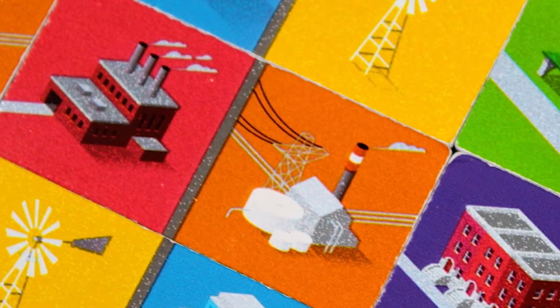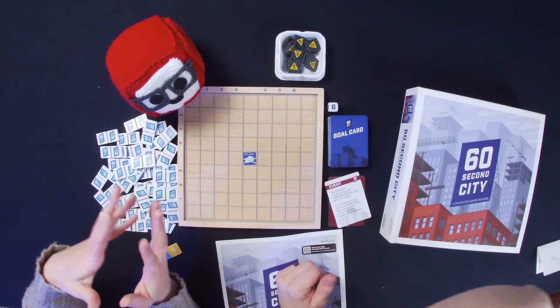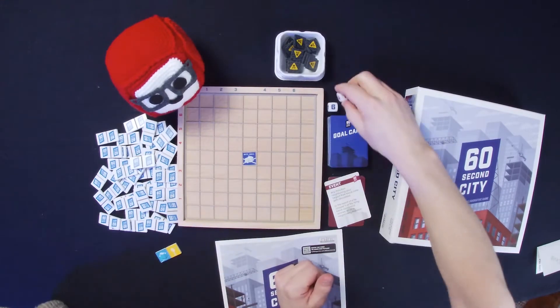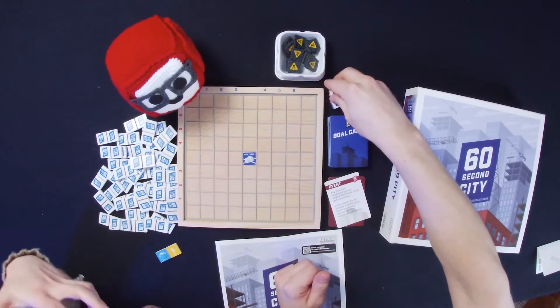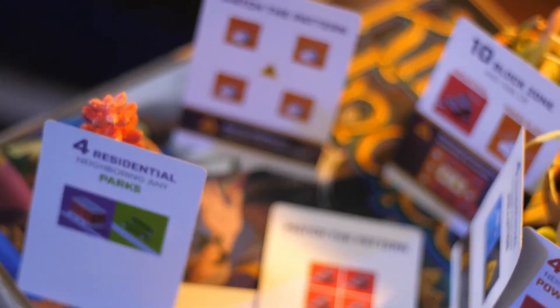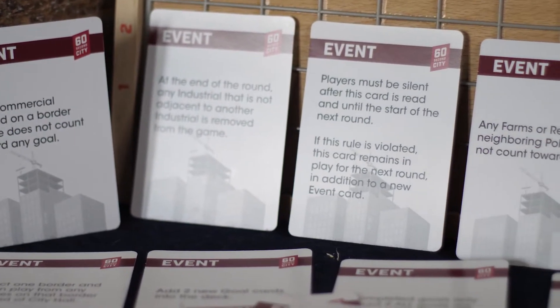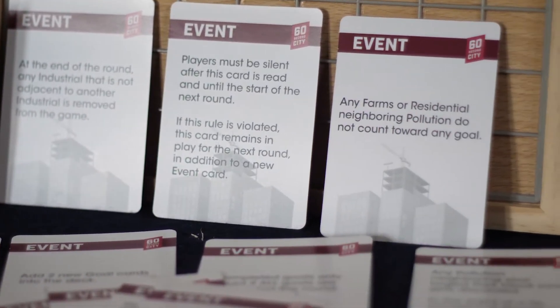Different colors represent different parts of the city. You've got dice that you use to place the pollution tiles, so there's a randomization factor. Your goal is shaped by goal cards. The game lets you determine if you're a beginner, standard, or expert — and that determines how many goal cards you get. The goal is to complete them within five one-minute rounds.